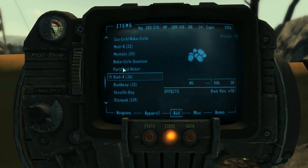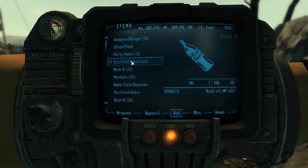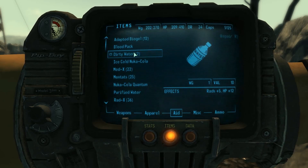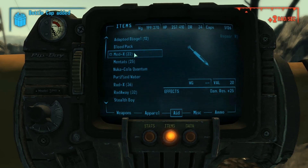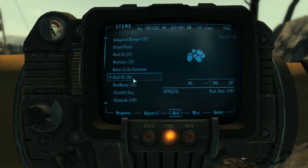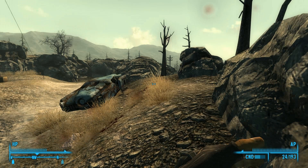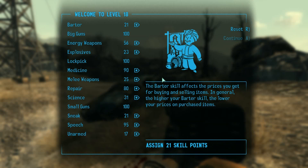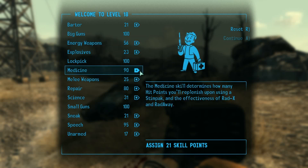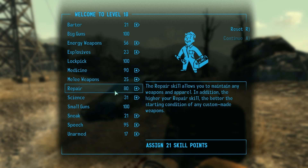I thought I was killing time here and now this video's gonna end up being longer than I wanted it to be — eh, that's the way it goes. Stimpak, let's go ahead and eat some crap. This weapon's pretty good. Alright, we gotta level up here. Energy weapons — that's what I'm thinking. Medicine would be nice, repair would be interesting. Speech. Let's go with energy weapons.